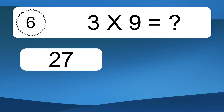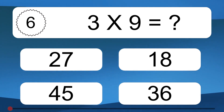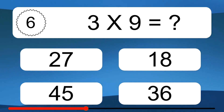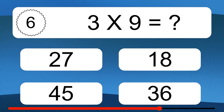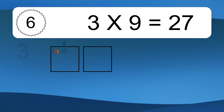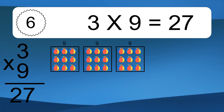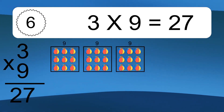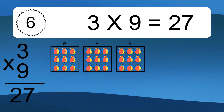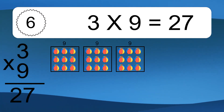3 times 9 equals what? 3 times 9 equals 27. We have 3 boxes, and each box has 9 colorful balls inside. If you count all the balls in all the boxes together, you will have 3 times 9 balls. This equals 27 balls.